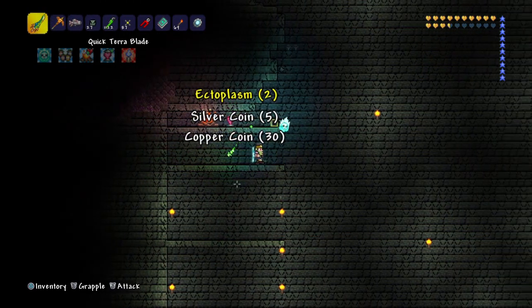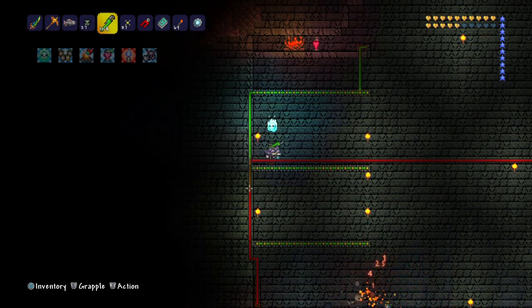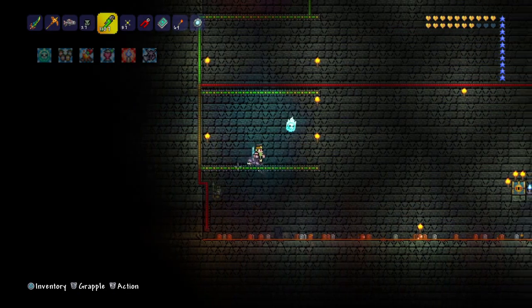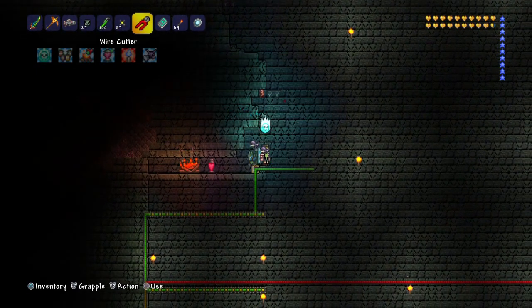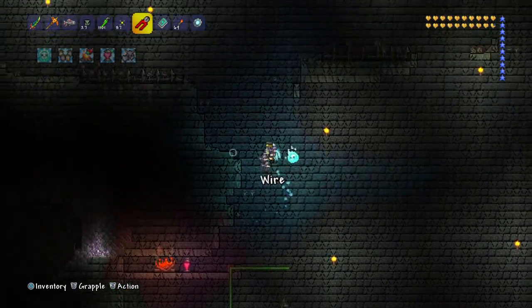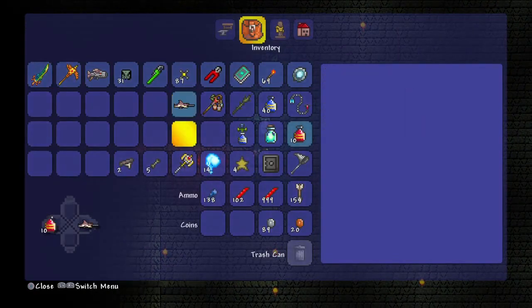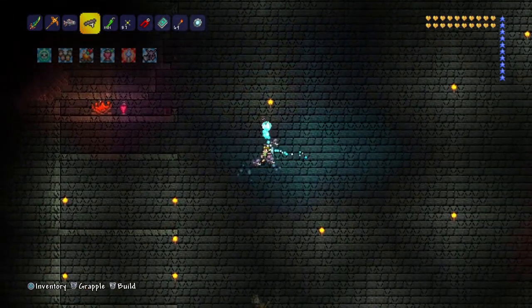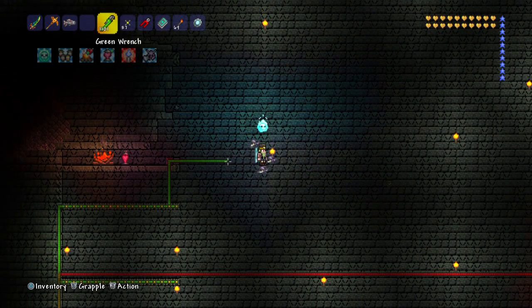Stupid ectoplasms. Green and red makes gold — I didn't know that. Everything our class taught me was a lie! Random piece of wire here. And I think I'm going to need these shelves to lay this wire, so let me just take that real quick. I feel like I'm going to need a third shelf but we'll cross that bridge when we come to it.